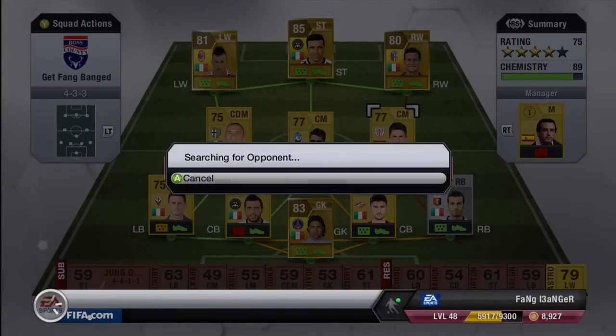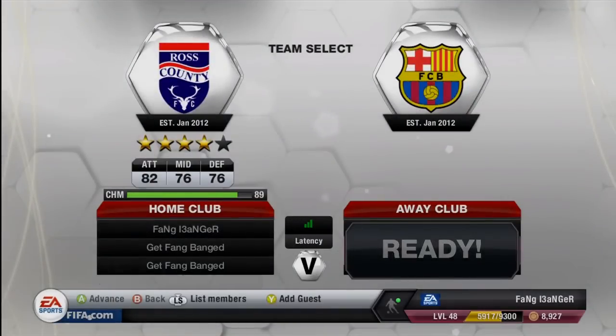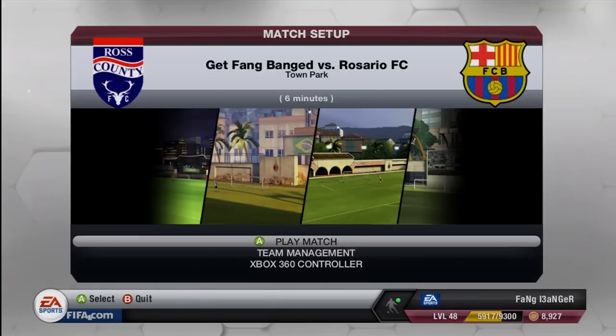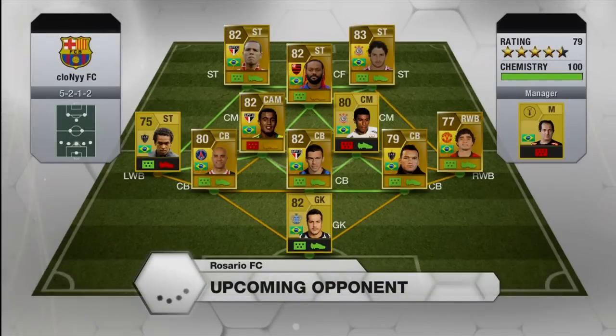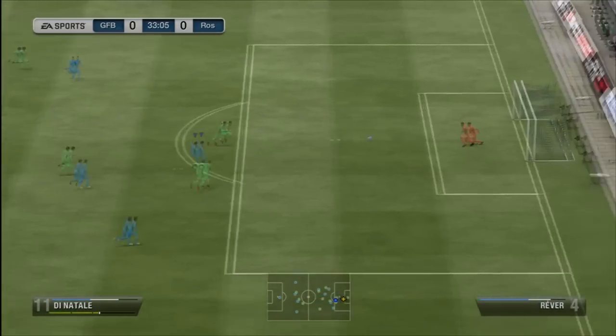Especially as I'm going to start moving into higher divisions — once I get to like division three, it's going to become pure sweat fast. In division one, it was just ridiculous how much I got sweated against. But anyway, the team is shaping up well. This is not going to be the final squad — I'm obviously going to try to get higher and better Italian players. I ended up coming up against a more Brazilian team in my next match, which had 100 chemistry with a 79-rated squad, which is usually very pacey and really hard to work against.